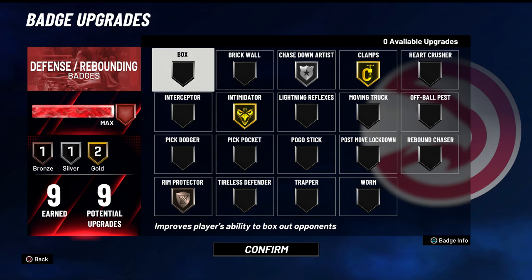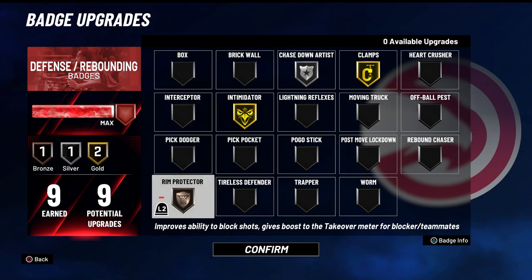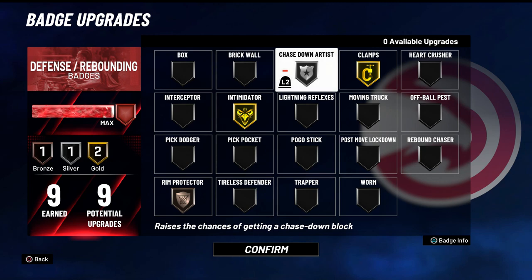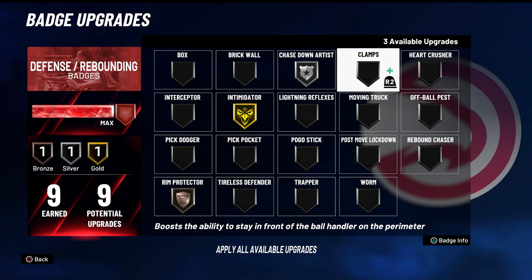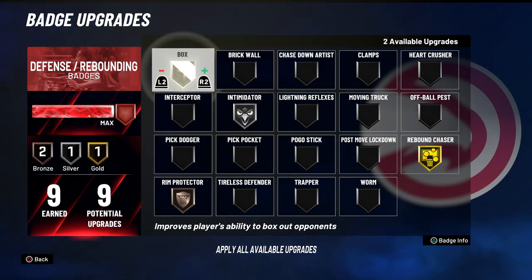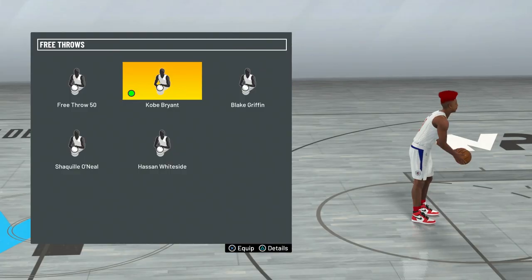For defensive badges I only have nine, but I think it's a pretty good setup: clamps gold, intimidator gold, chase down artist silver, and rim protector bronze — because rim protector definitely helps with chase down artist so I can get a lot of blocks. Most of my blocks are chase down blocks. If I want to run the big on this build, I'll take clamps off and put rebound chaser gold, lower intimidator, lower chase down artist, and normally put box silver and moving truck bronze.